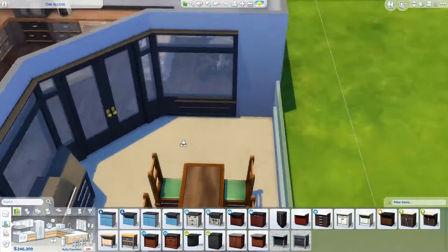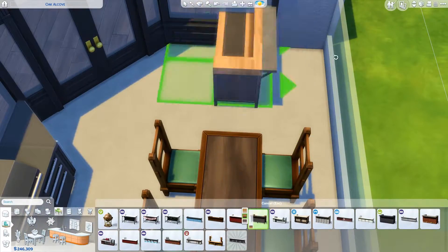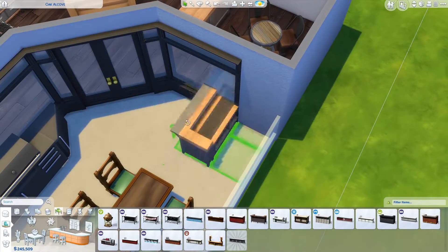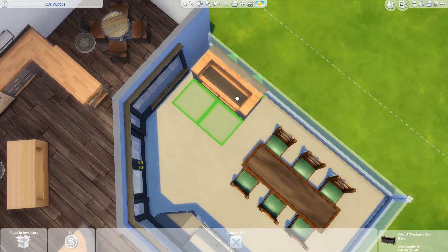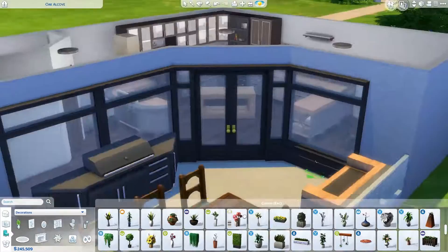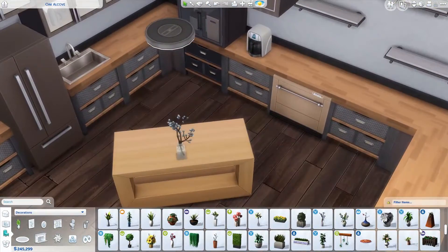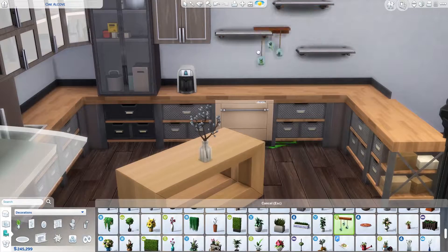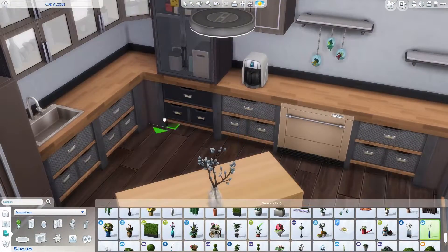When I said that we are doing just one room, I might have misled you a bit, because we are actually making one and a half rooms. In addition to the kitchen, we are also making this patio kind of area where you can have your BBQ, and in the kitchen you can do everything else related to cooking and so on.